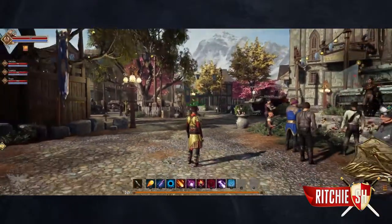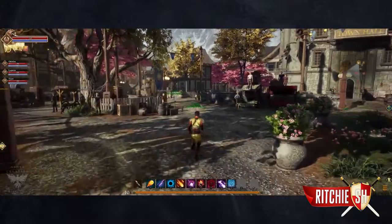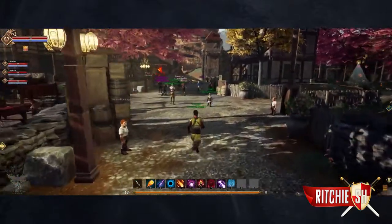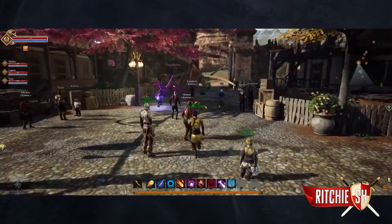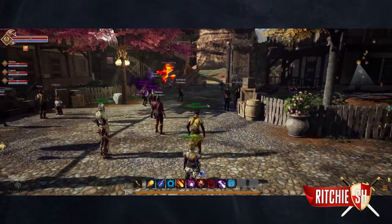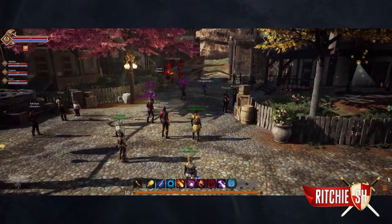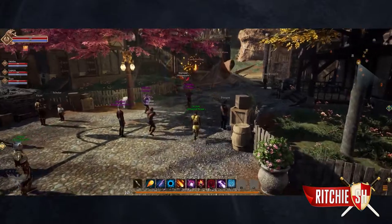Today I want to talk about how exactly the open-world PvP system works when it comes to flagging yourself and killing other players. For those of you who've watched the nearly two hours of footage Intrepid released on the pre-alpha game, you may have noticed a bit of PvP along with the various colors of nameplates for players in the world. I'm going to break down what exactly this means for you.